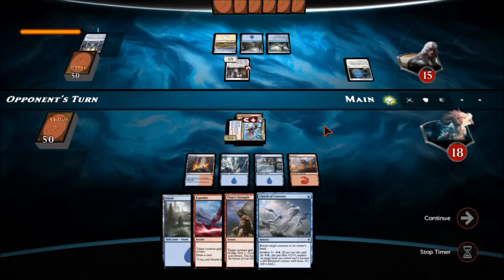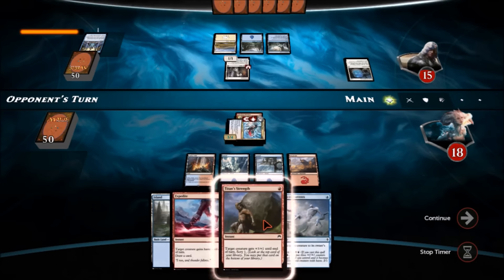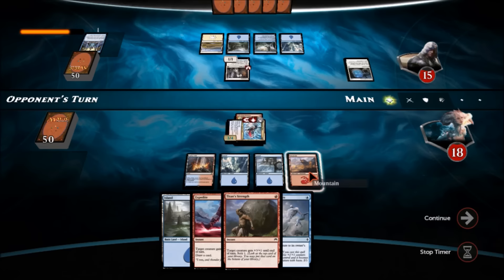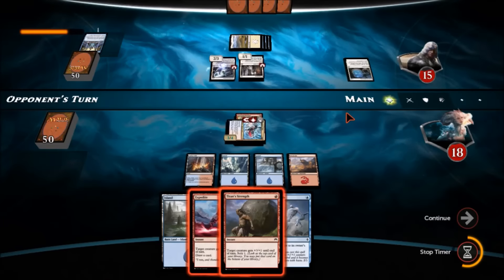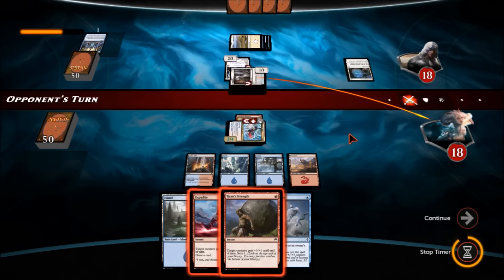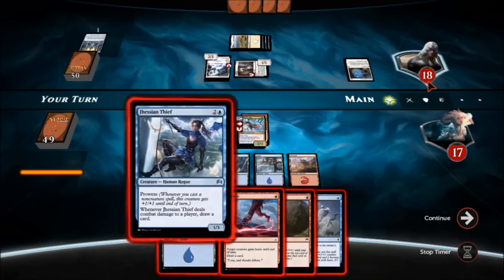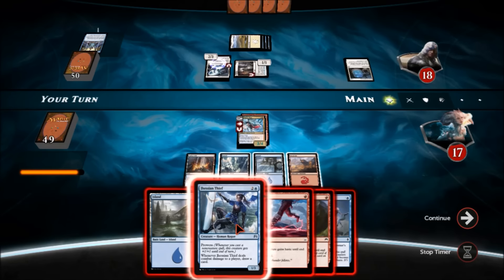I haven't drawn into any other creatures. I kinda wish I would've Titan Strengthed for that scry — I could've bottomed the land. Let's see what we draw. He's going to keep that back as a blocker, play this, and gain 3 life. He's not thinking of double blocking since he doesn't have enough anyway. Finally my turn — a Jace's Thief with Expedite! He can only block one of them, probably the thief.